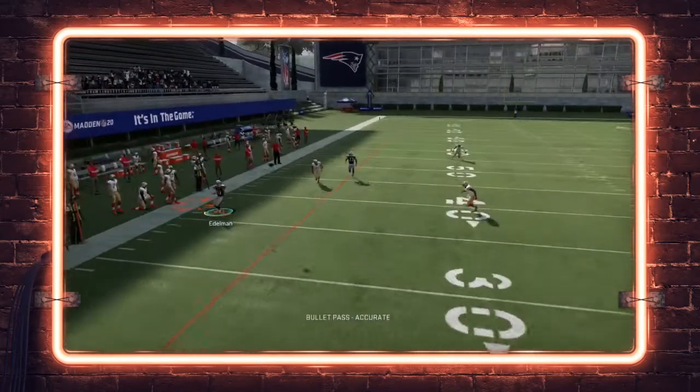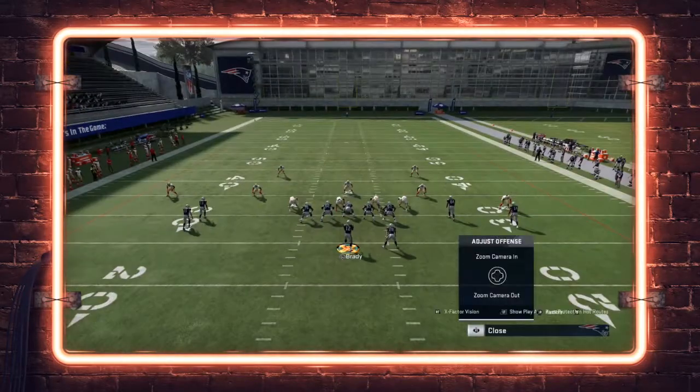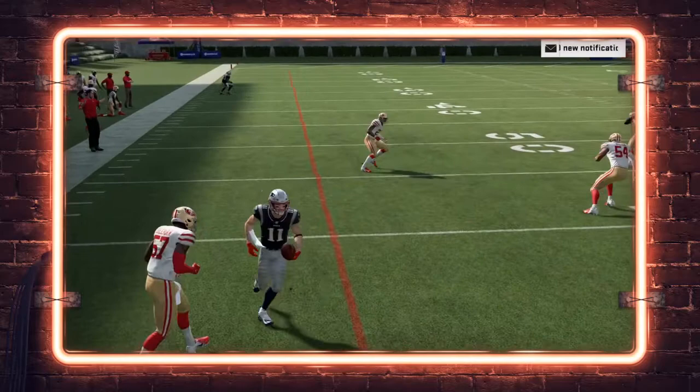You see right here that fade route pulls the cloud flat back and you're able to throw that baby out route underneath. But if you want to steal the seven, eight, nine yards, you can go ahead and throw that ball as well — just a little possession catch. You see right there, it's going to get you about seven to nine yards.